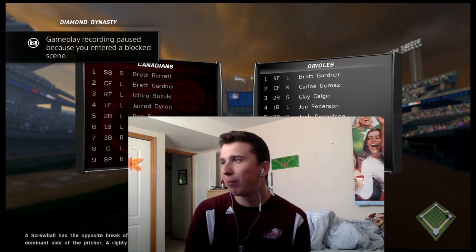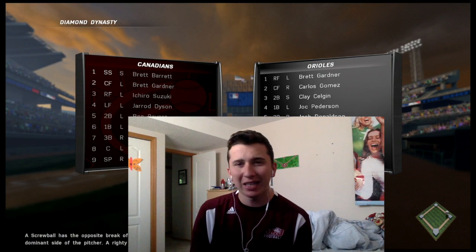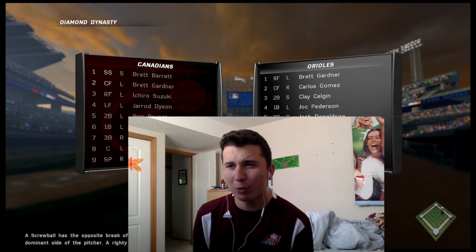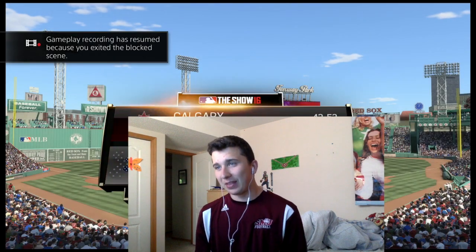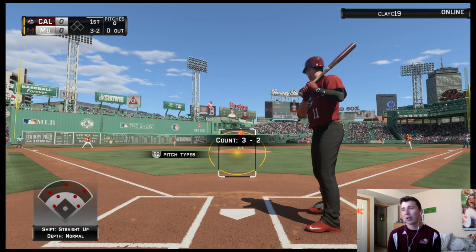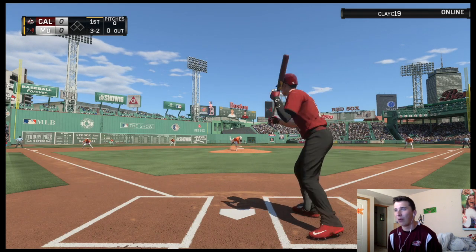Let's look at his lineup. He's got Brett Gardner, Carlos Gomez, Clay, Jock Peterson, Salvador Perez, Michael Saunders, Eduardo Nunez. I'm guessing he's got some pinch hitters he's going to use. I got Barrett, Gardner, Suzuki, Dyson, Revere, and I kept Ortiz and Donaldson because I wanted Donaldson at third to scoop up those ground balls. These challenges are so fun — they're my 100% favorite. We have quick counts on too. I did not realize that.